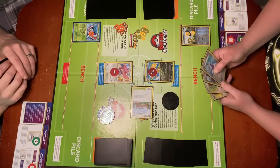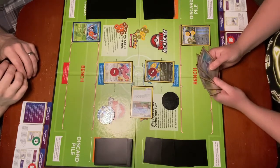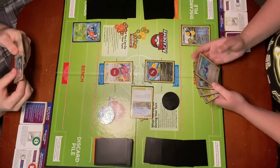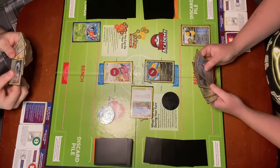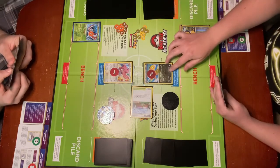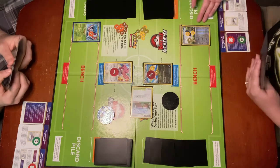In this video demonstration today, we are going to go over some of the different types of trainer cards. There are lots of types of trainer cards and they do lots of different things. Each type of trainer has a different set of rules that goes with it. So in my area of play, we've got Dragonite in my active spot and a Fletchling on my bench.